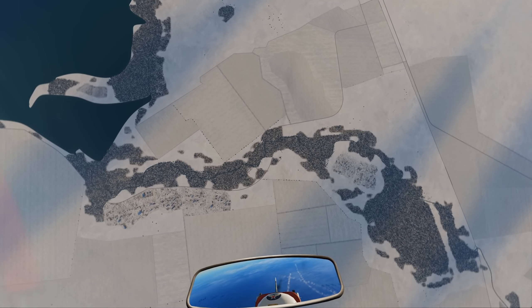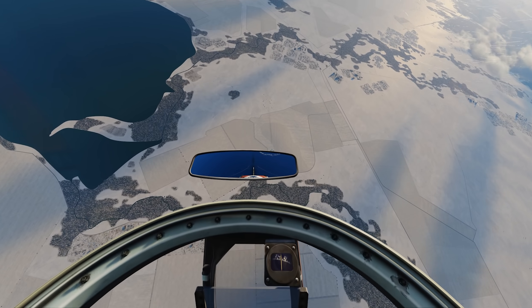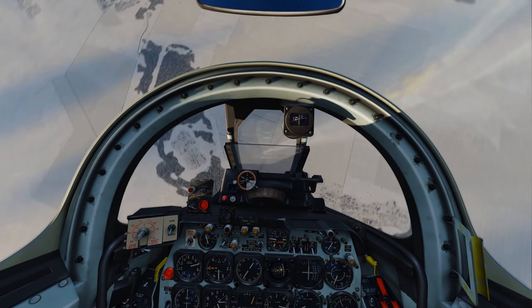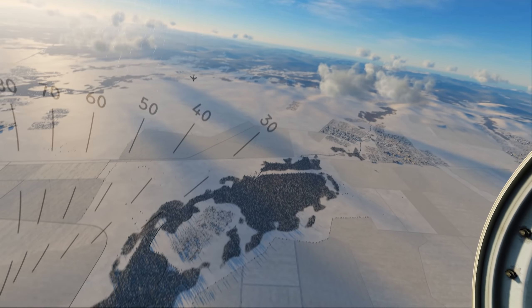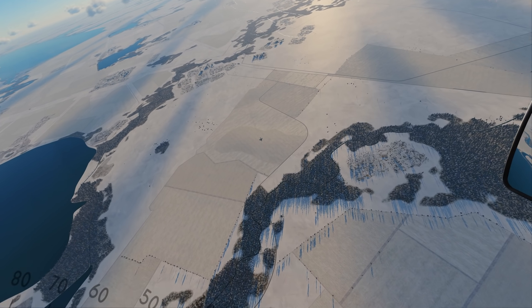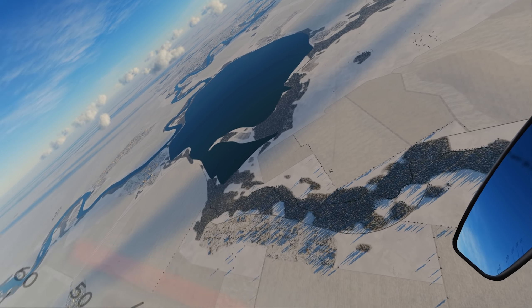The other thing with the F-86 is the terrible frontal visibility. It's like the F-14 — they were like, 'I think he's got too much visibility, let's put a compass right in front of his face as well.' Other than that though, it's pretty good.